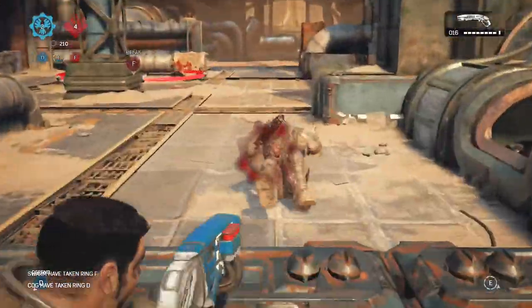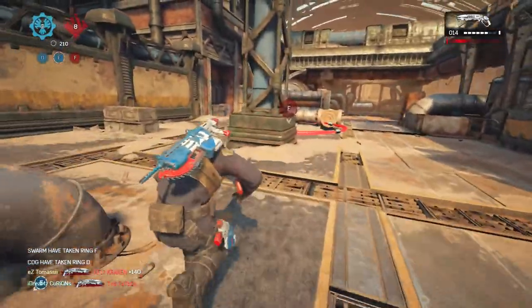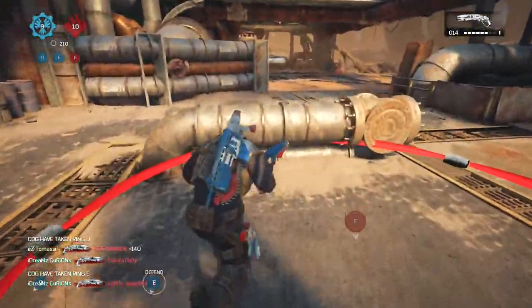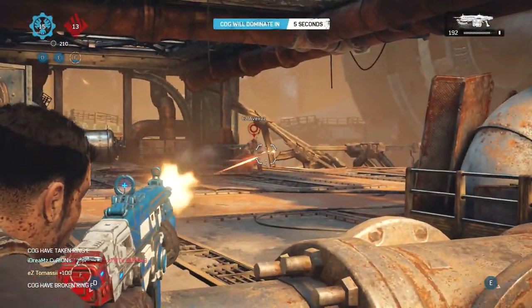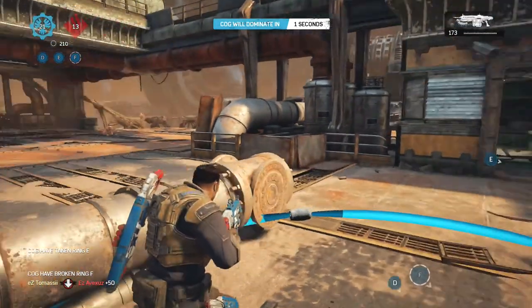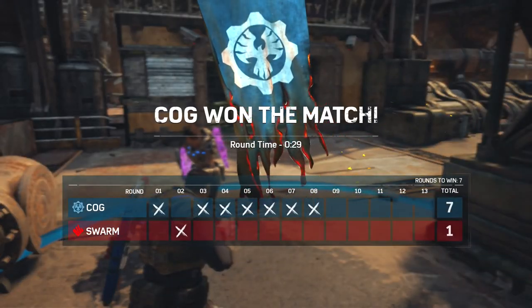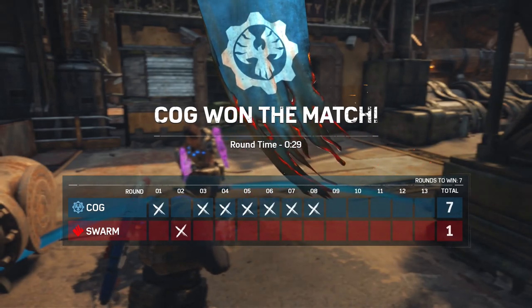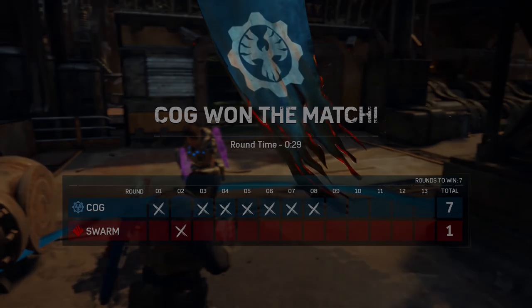So there it is — a very quick, basic strat. The basis of this game mode on this map is to control the control tower. If you can control that, you control the pace of the game. If you enjoyed this video make sure to give it a thumbs up, leave a comment letting me know if there are other strats you run on this map or other maps you'd like me to break down. Thanks for watching and I'll see you in the next one.